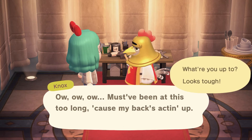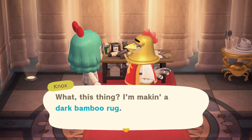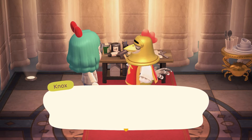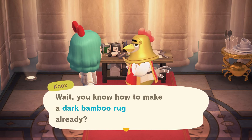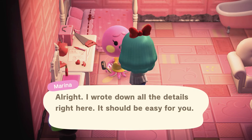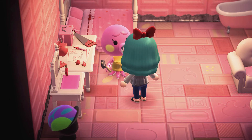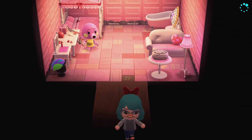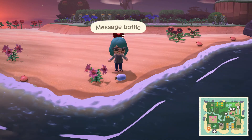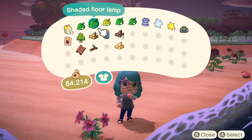You may be aware that if you go into a villager's home there's a chance they might be working on a DIY, with a maximum of two per day — usually one in the morning and one in the evening or night time. Something you might not know is that the DIYs they give you will depend on their personality. The only exception is flower crowns and wreaths, which can be given by any personality type. You can still get them from a message in a bottle, so just keep that in mind as well.